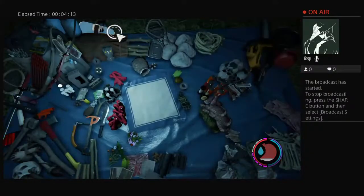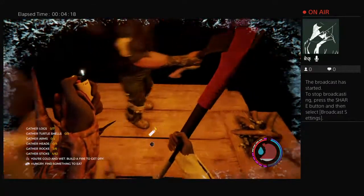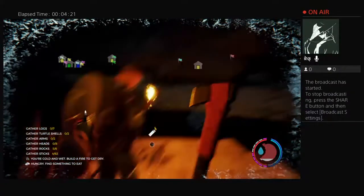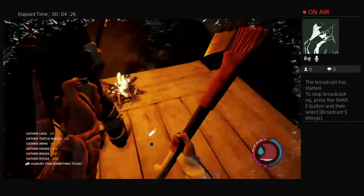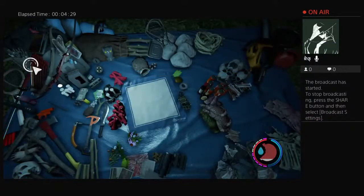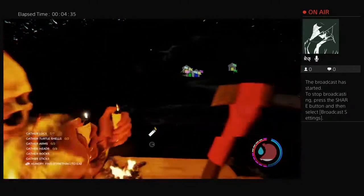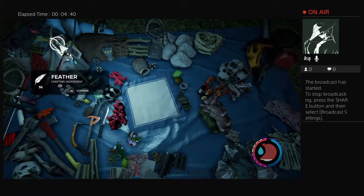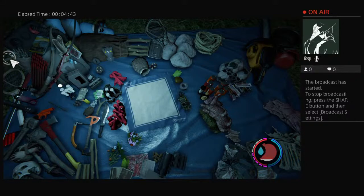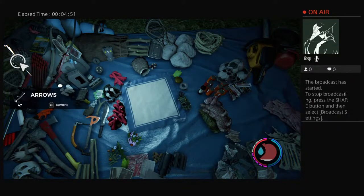If you have three birdhouses you get 30 items — like ducks, it's so good. Birdhouses are really useful especially if you have multiple. I already have 58 arrows from doing nothing. When you wear bone armor you can hold 58. I'm going to give you like 25 — here, take all of these.